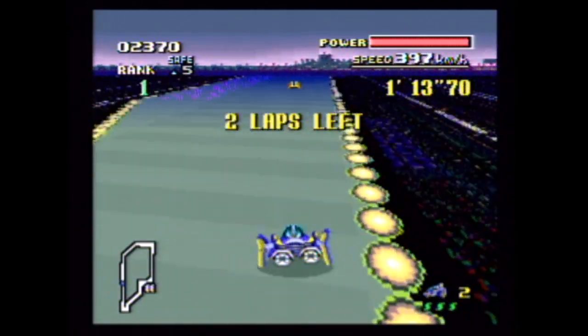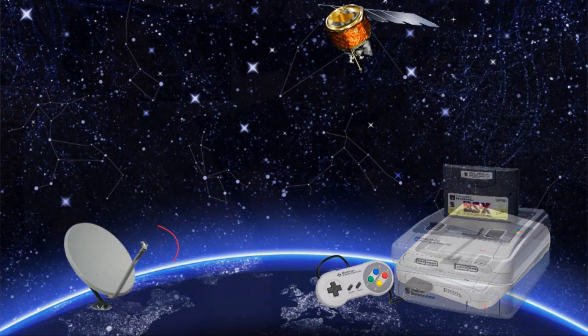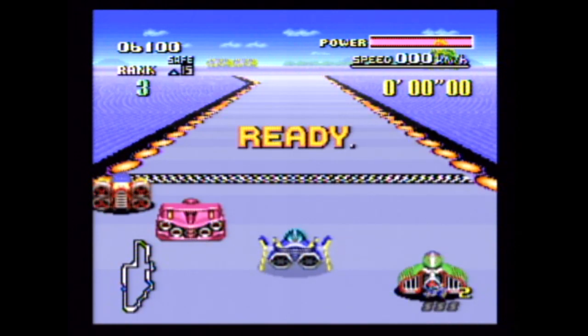This came out on the Satellaview. As we said, it never came out in any sort of physical form. The Satellaview was an add-on to the Super Famicom that used the broadcast satellite — a specific satellite that was geosynchronous above Japan. It was mostly used for TV, not so much telecom. But if you had the BS add-on for the Super Famicom, you could download games like this to a little flash cart, essentially.